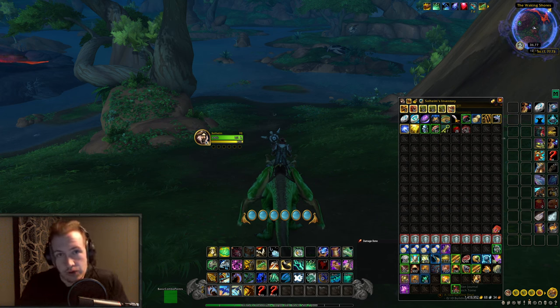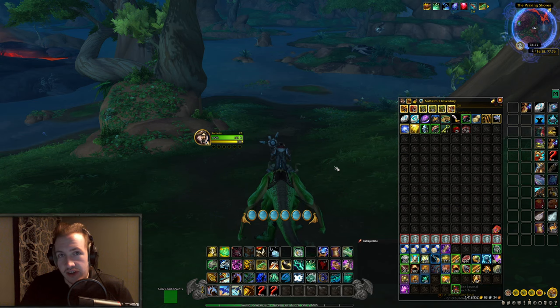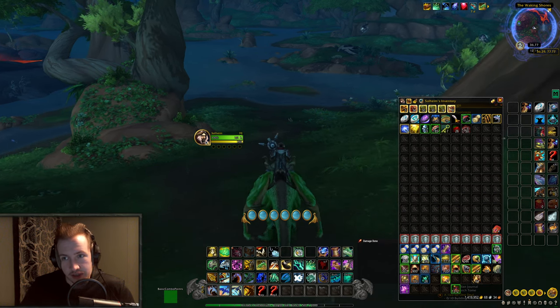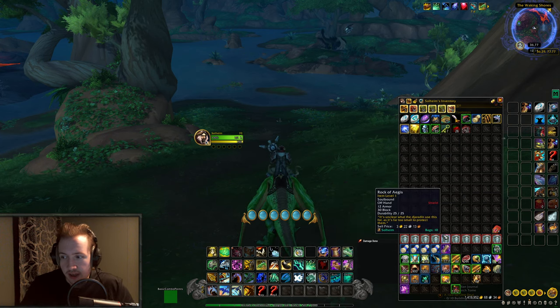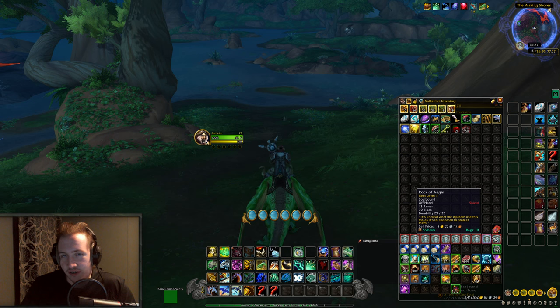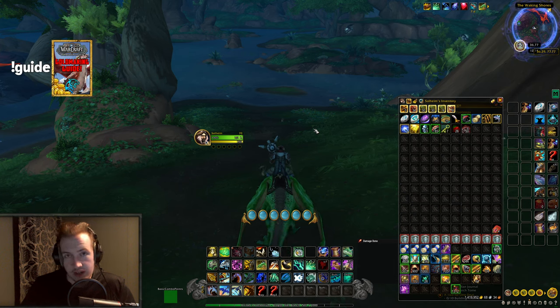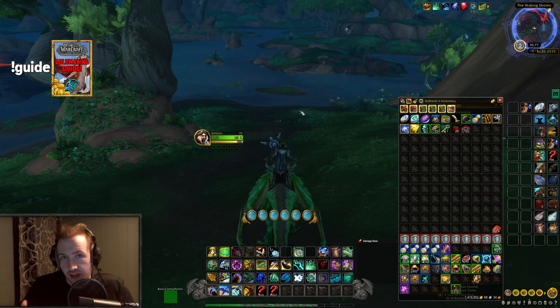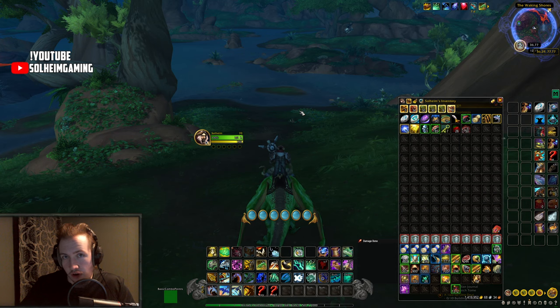Yesterday when I was farming on stream, we were doing a hyperspawn farm in the Waking Shores and I got some shields. People kept asking me why I was keeping them — so here's why. I managed to get some Rocks of Aegis during the hyperspawn, and I kept putting these in my bag and not vendoring them. There's a pet you can get in Dragonflight right now that requires 3 things. The shield is soulbound, so you have to farm that yourself, but the other 2 materials can be farmed in the open world — and that is what we are basing our farms on today.